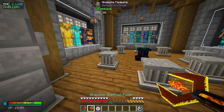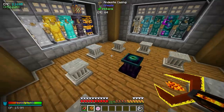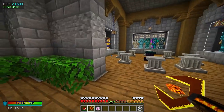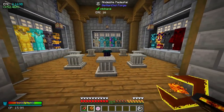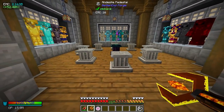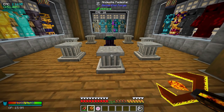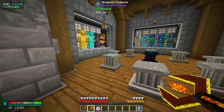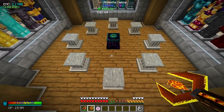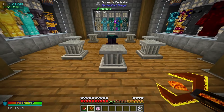Somebody had mentioned, why don't I hide these pedestals? And I thought, that would be awesome to have a little button I could press to activate them whenever I want. Otherwise it'll just be a nice room. It's not going to be the prettiest thing — you're going to know spots exist in the floor — but it is going to be a pretty fun project to set up.